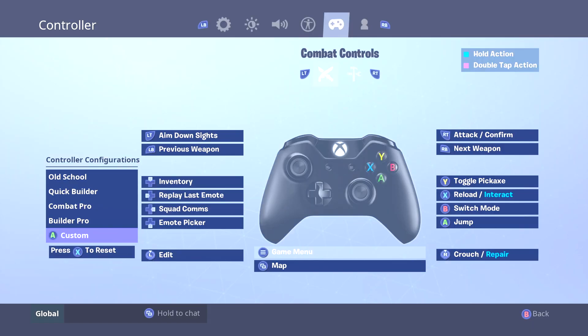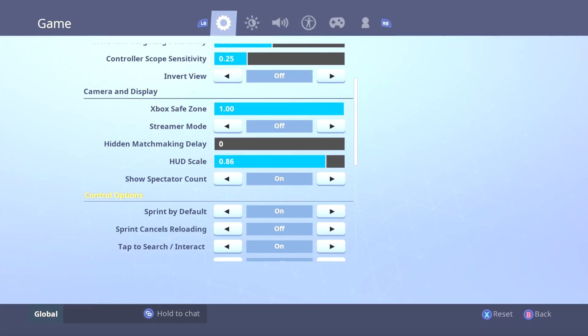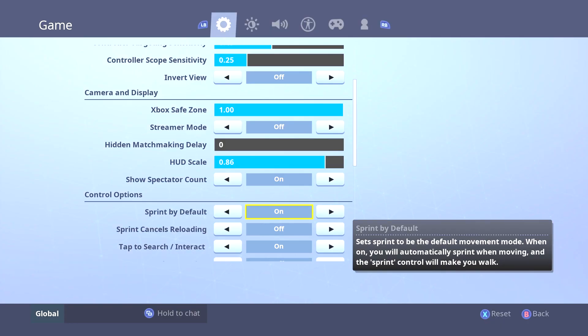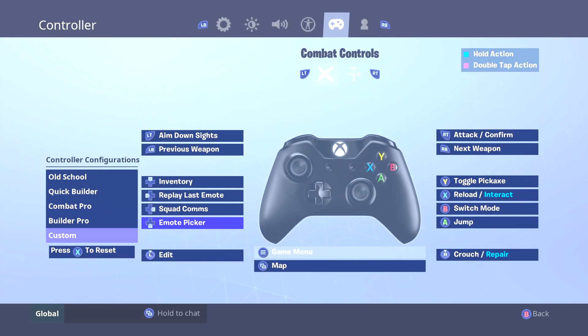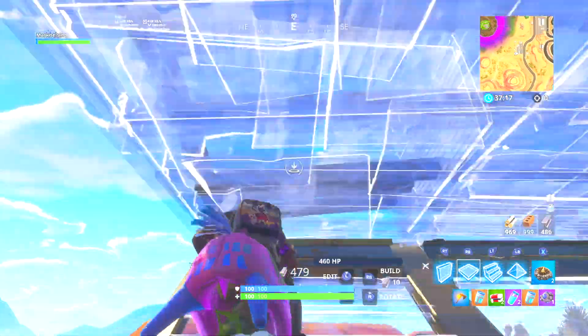From there you are able to change the setting of basically every button on the controller. This is how my controller is currently set up: first I turn on automatic sprint so I no longer have to use the sprint button at all. In that case I removed the edit option from B and added it to L3, the left stick button. Now I'm able to edit so quickly that I can perform some of the cool Nick A30 build strats that we've seen him do time and time again.